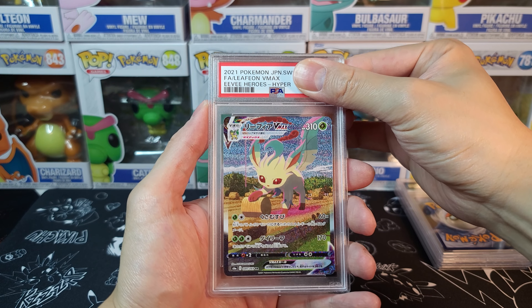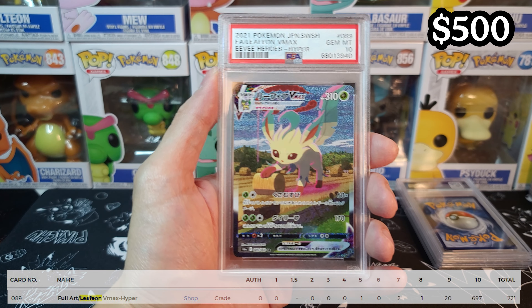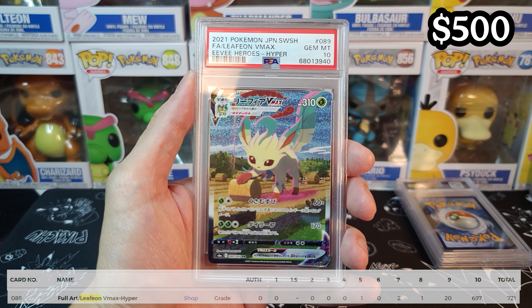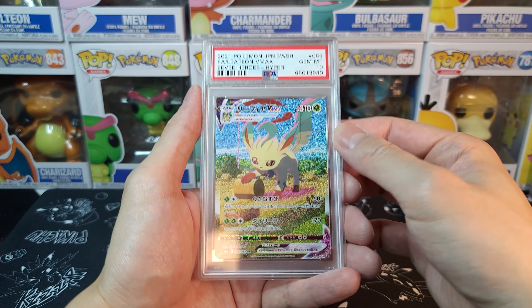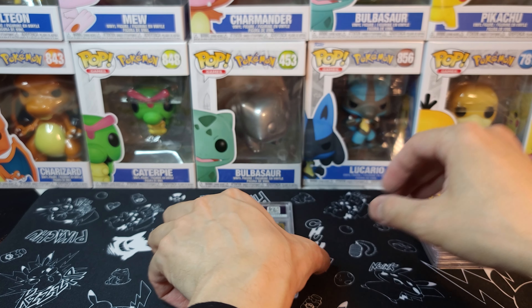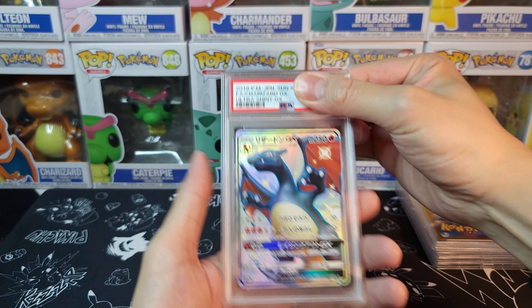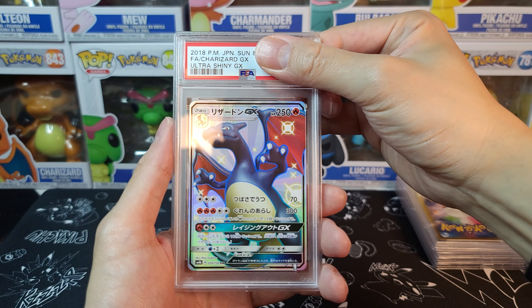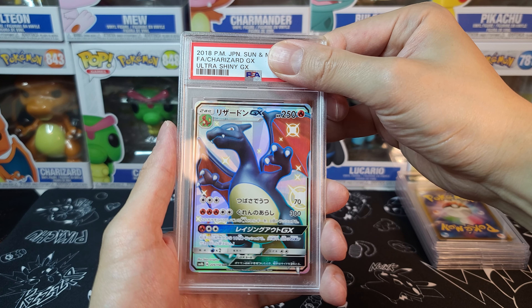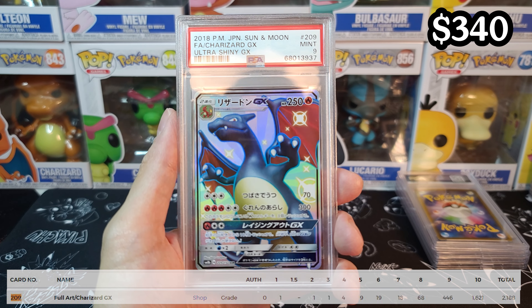Leafeon from Eevee Heroes VMAX Alt Art — what do you guys think it is? I want to see a 10 — I see a 10! Leafeon VMAX from Eevee Heroes at a PSA 10. So good. Now I have both Glaceon and Leafeon. And the last one is the Charizard from Ultra Shiny GX — the classic card everyone knows from Hidden Fates as well. What are you graded? We are at a Mint 9! That's not bad!